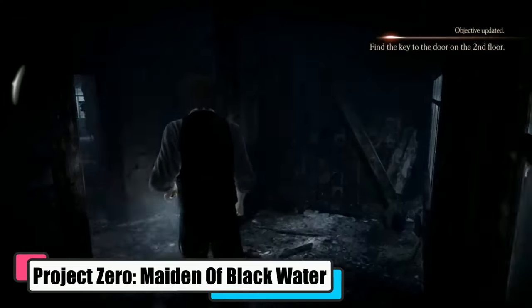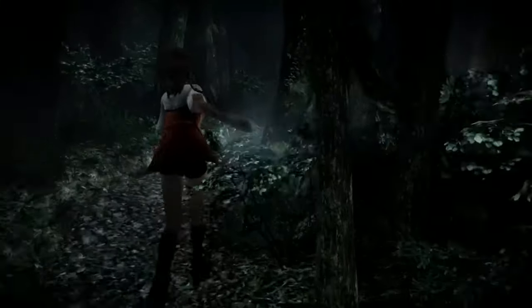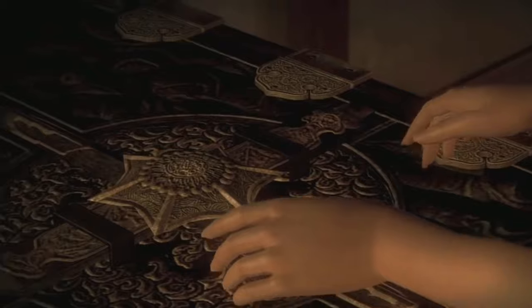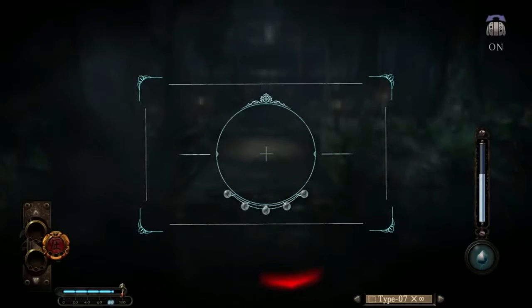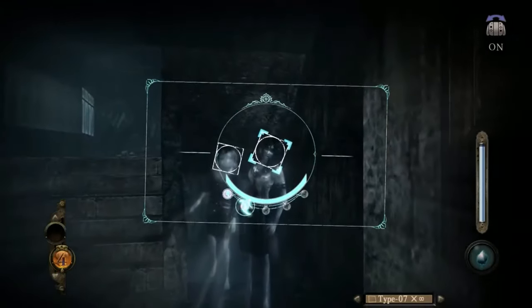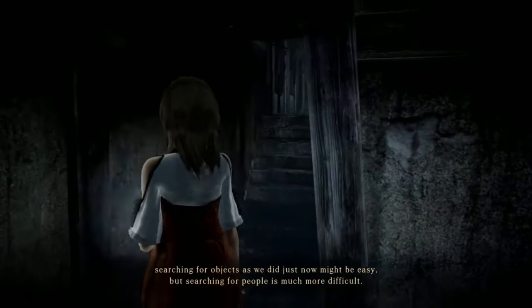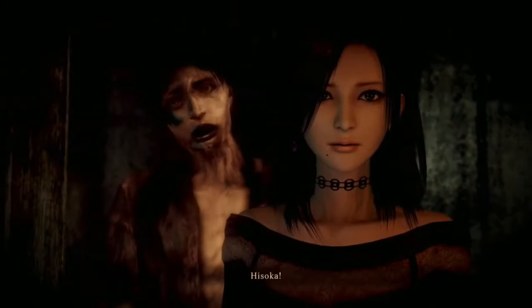Project Zero: Maiden of Blackwater. Project Zero, or Fatal Frame: Maiden of Blackwater as North America knows it, has you control one of three playable characters, each of which fights the supernatural using their camera obscura power. The interconnected plot centers around these three as they investigate unforgiving areas of Mount Hikami and uncover the secrets of the Blackwater. While this third-person survival horror doesn't scare in obvious ways, we found it to be quite captivating — the narrative and its uniqueness with the concept of using anti-cameras to fight ghosts. Environments are beautifully immersive and build a convincing atmosphere that gets you curious and invested. Maiden of Blackwater goes heavy on Japanese culture and storytelling. The goal with this one was more to be a haunting experience than a scary one.